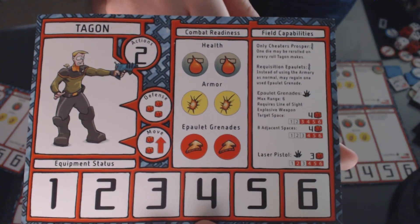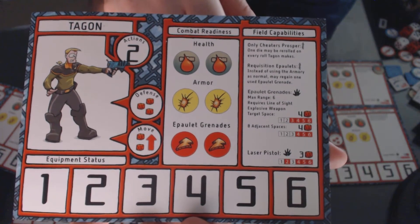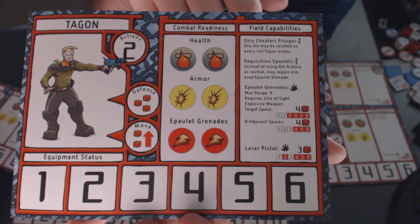Going through his field capabilities, one of his inherent abilities is Only Cheaters Prosper. Tagon may re-roll one die every time he makes a roll.